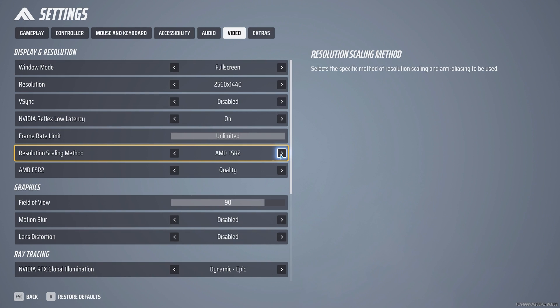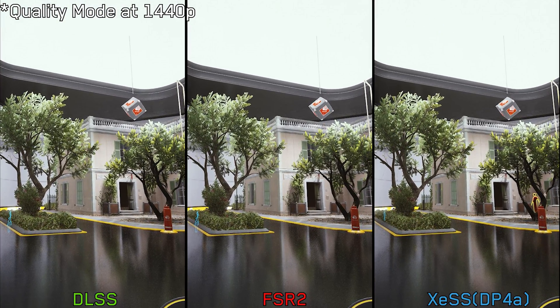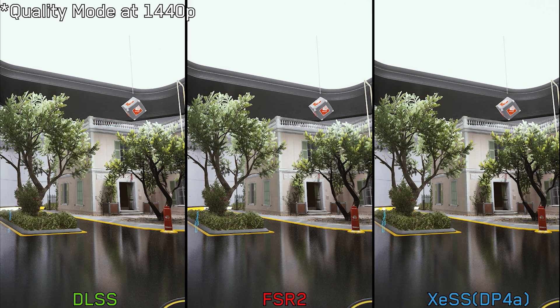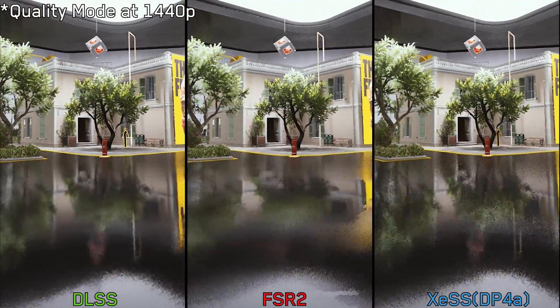Let's start by taking a look at image quality. For upscaling we have DLSS, FSR, and XCSS. Comparing these three options, DLSS produces the cleanest image, while FSR2 exhibits more shimmering compared to DLSS. XCSS on the other hand handles aliasing better than FSR2, but it looks softer and struggles when it comes to screen space reflections.